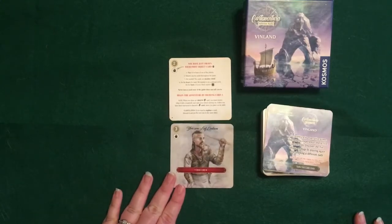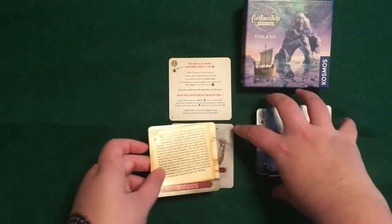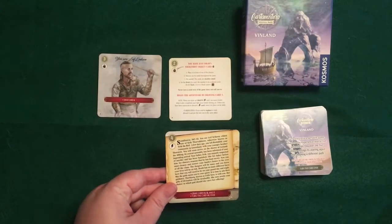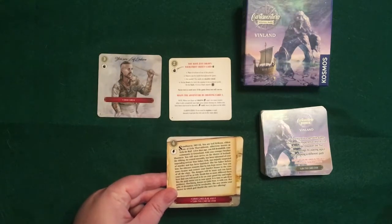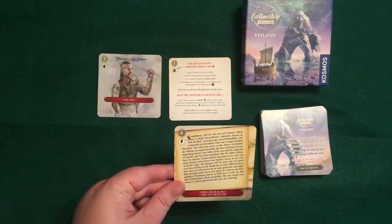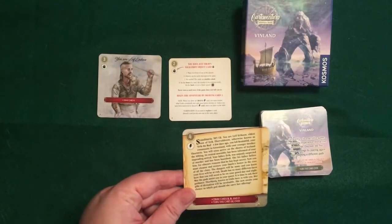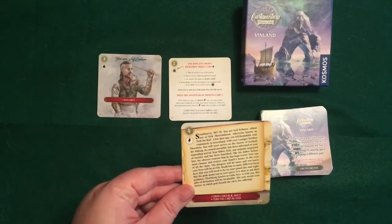Card three tells us that we'll be playing as Leif Erikson and we need to draw card number four. Card four gives you a little bit of background about being Leif Erikson — this is the main character you are playing. You have left your home, your community in Greenland, and the reason is because your father has been suspected of murder and he's been banished.